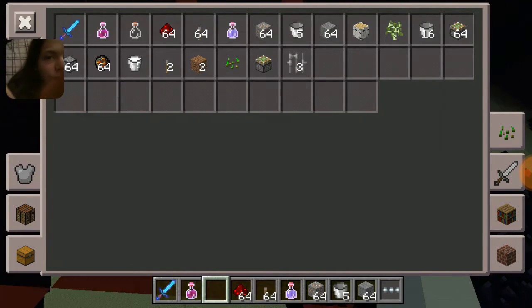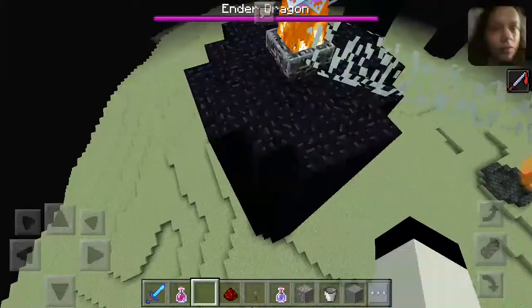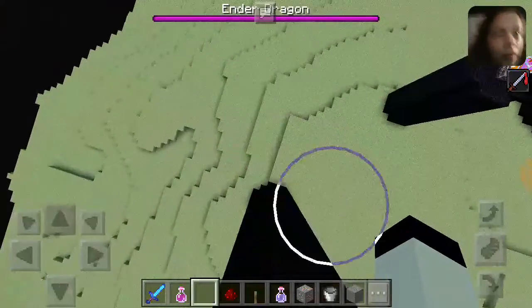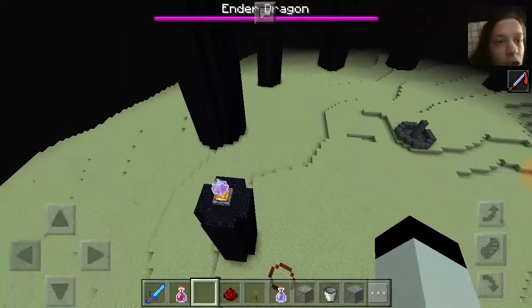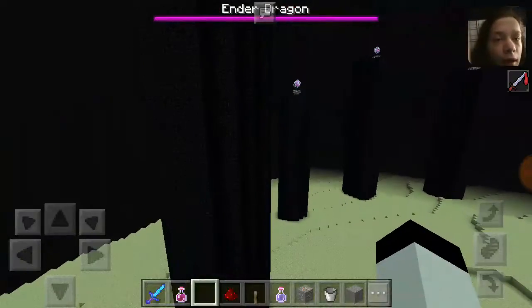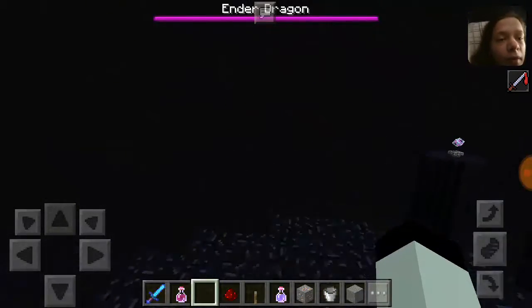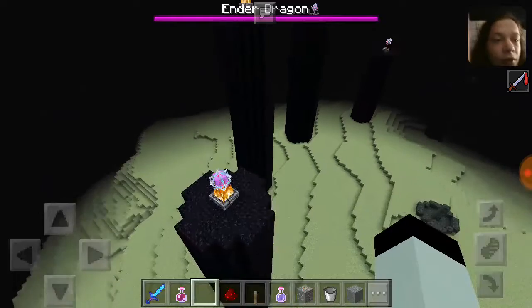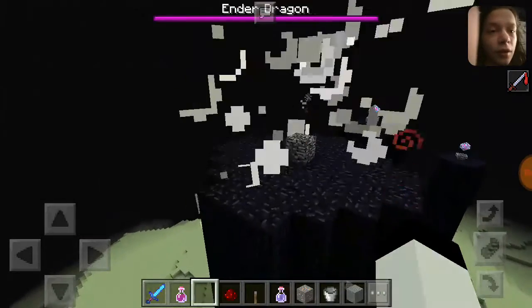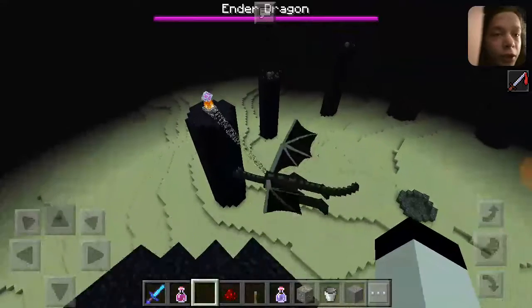Why aren't these ones caged? Maybe it's because I've been playing in easy mode. Is that how it works — you don't get the cage ones if you're in easy? Have I just been missing out on a big thing that everyone knows about because I'm a noob? Whatever. So I gave myself Strength II and I got a Sharpness V sword. I would have given myself Strength 200, but they haven't added the slash effect command yet, and I don't know if I can super enchant something yet.